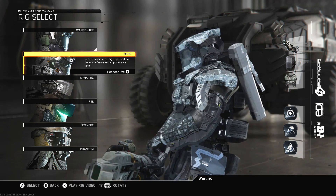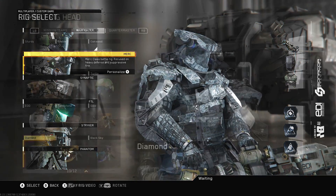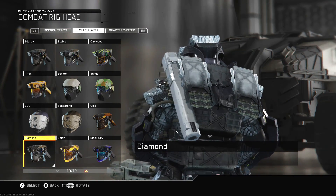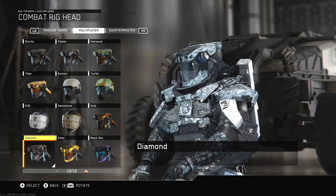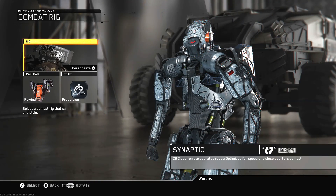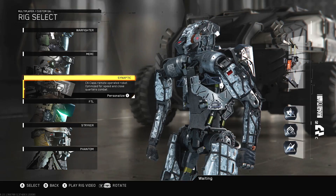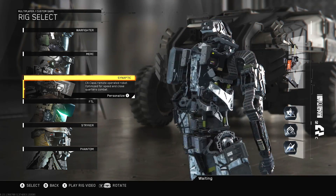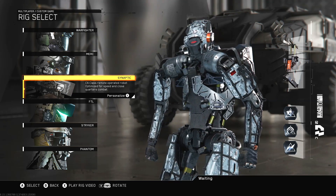The problem for me is trying to unlock the solar and the black sky camo. That is where it's going to be a mission and I'm actually going to have to grind out the camos. Gold and diamond still look pretty sick on your character, although not as nice as solar and black sky. Let me know in the comment section below which camo you guys have liked the most so far.